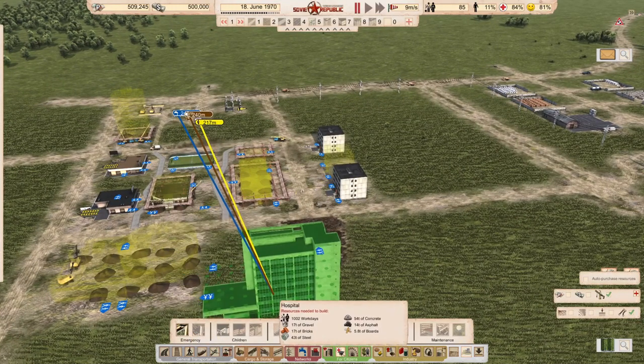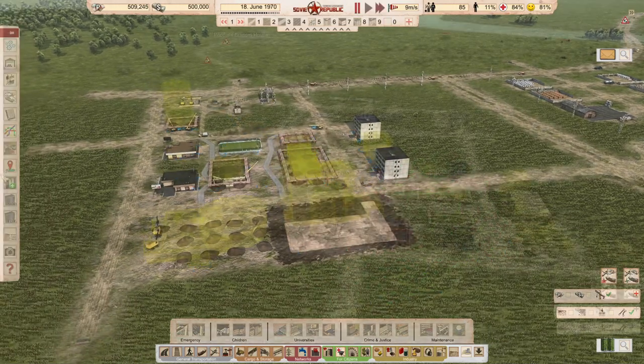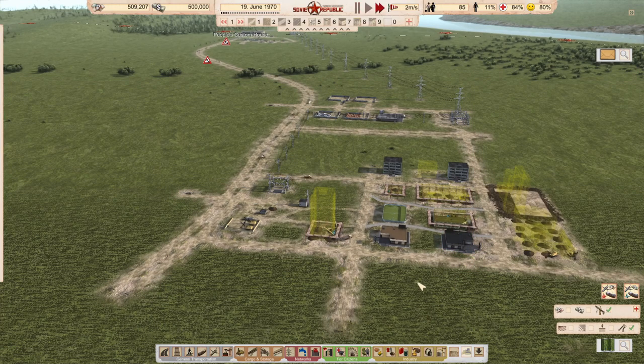The materials for the ground phase of the third flat are being collected. I already placed the hospital — emergency services are very essential. Next to the hospital there will be a fire station, because the fire hazard in this game is very high.